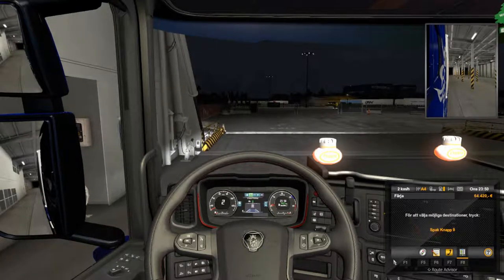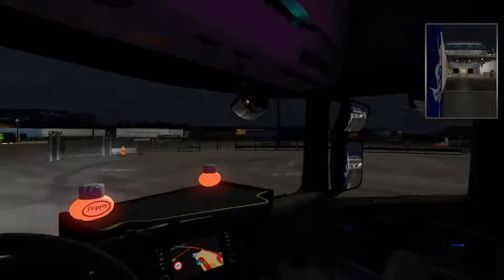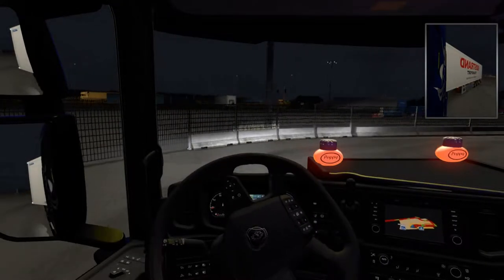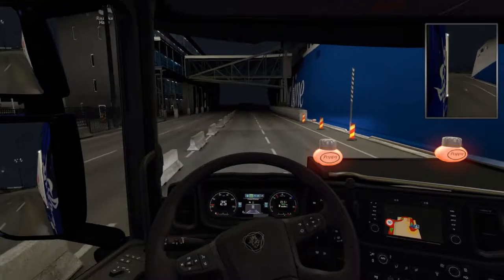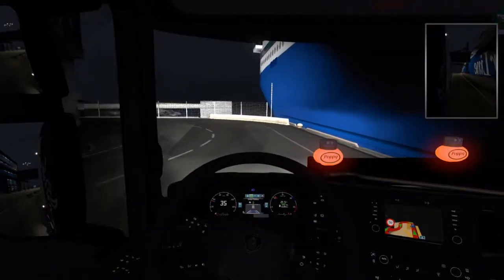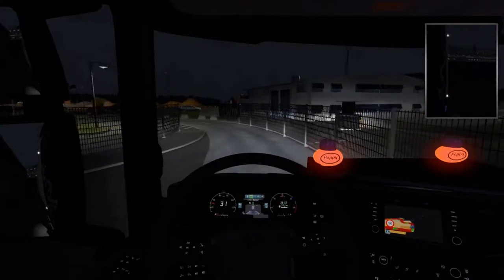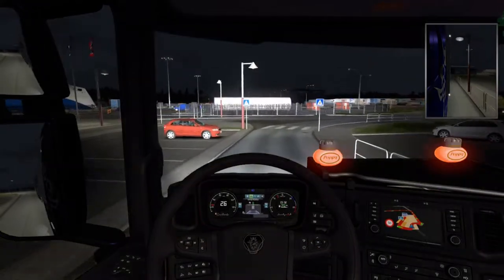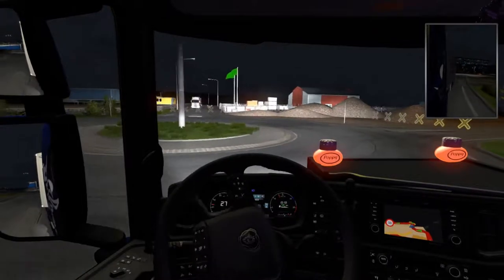So here we are in Stavanger — it has become quite late now. I had a chance to rest on the ferry. I think I will go right here, a sharp right turn and exit down here. At least the GPS says so. Those LED lights really shine in the dark — they are not too pretty to look at, but the function is good. Let's see if we can find a way to the unloading point here.